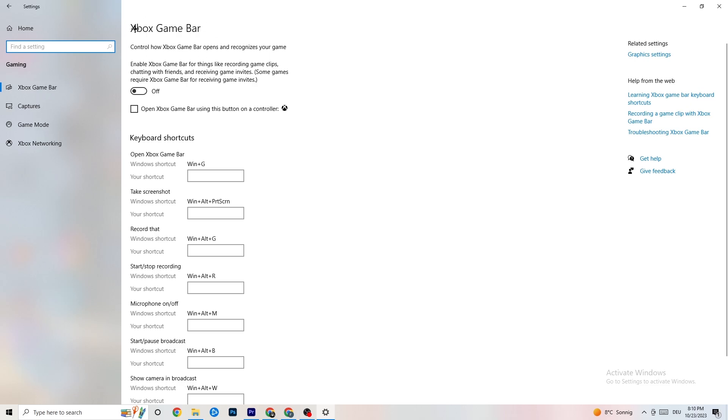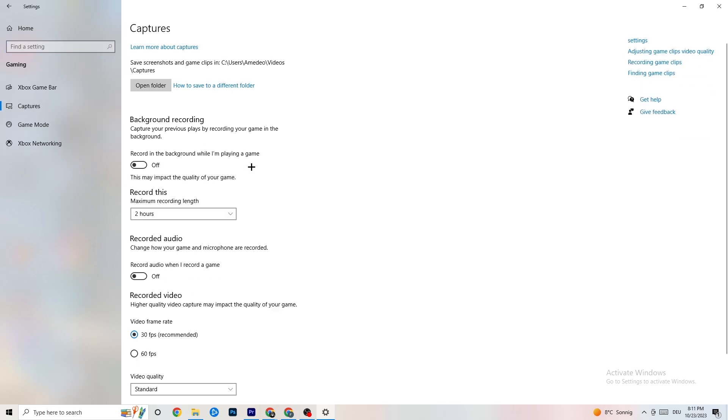In Gaming settings, you'll see 'Xbox Game Bar' — turn this off, you don't need it. It will just drain performance. Then go to 'Captures' and make sure this is also off, because having captures running in the background can cause crashes mid-game, prevent the game from starting, or cause FPS stuttering.